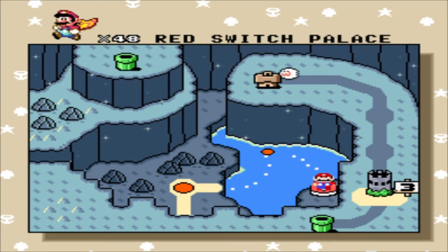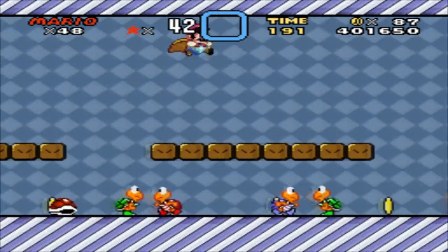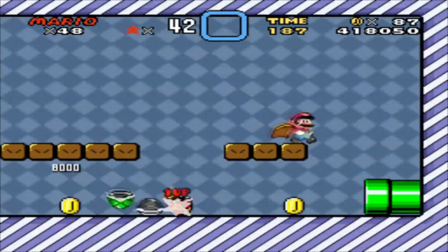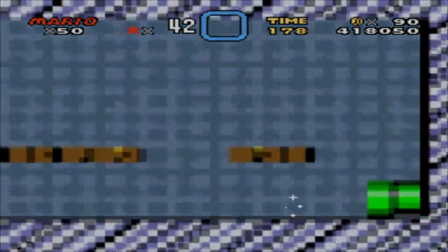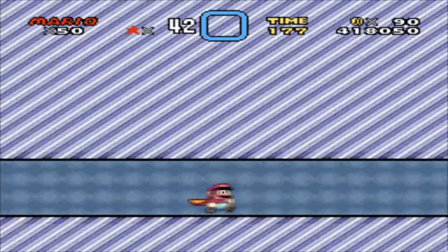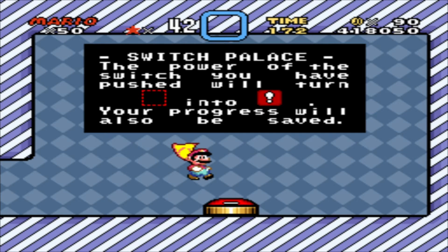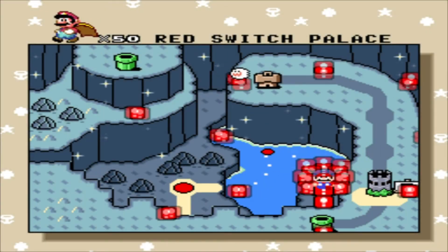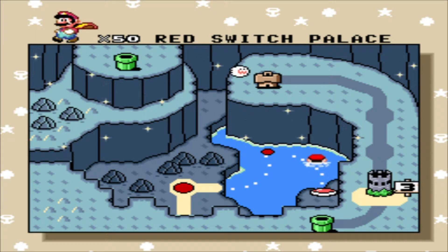This takes you to the Red Switch Palace. You want to hit the switch, then spin jump on that shell to kill it. Because of that, we have beaten the Switch Palace — boom! The power of the switch you have pushed will turn that into that. Your progress will also be saved. They all say the exact same thing, just show you a different colour. And the red blocks — boom! Now I will do the regular exit.